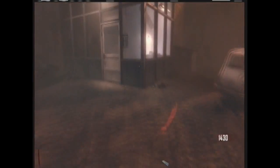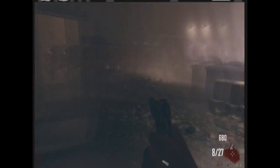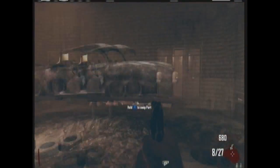One of the possible spots for the radio is over here in the diner. Open up the garage and run over to this little cabinet thing — there it is. Just jump up to grab it, and that's the first location where it can be.